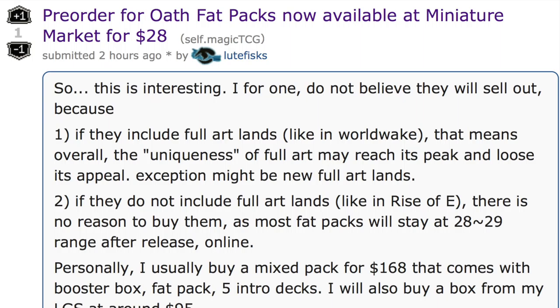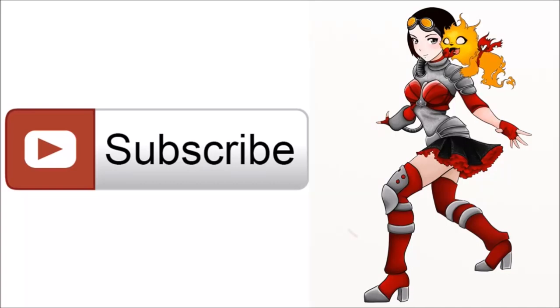I don't know what else I need to say. I told you the location. I told you that they would be in Oath of the Gatewatch. If you wanted full art lands in fat packs, wanted to complete a set of them, and want boxes and fat pack stuff — just wait, and you will get them.